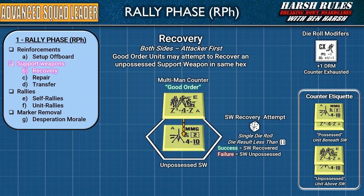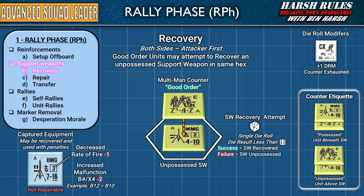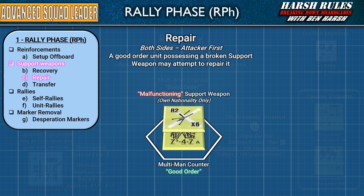When a support weapon is in the possession of a unit, place its counter above the unit. In short, if a support weapon is on the ground, the squad is standing over it, but if it's above his head, he's carrying it. Not only can units recover support weapons of their own nationality, they can also capture equipment. The recovery process is the same; however, captured equipment can only be operated with certain penalties. First, a weapon's rate of fire is reduced by 1, and there is an increased chance of malfunction. Subtract 2 from the support weapon's B number or X number. For example, a B12 will now malfunction on a dice result of 10 or more. One final note: captured support weapons cannot be repaired.